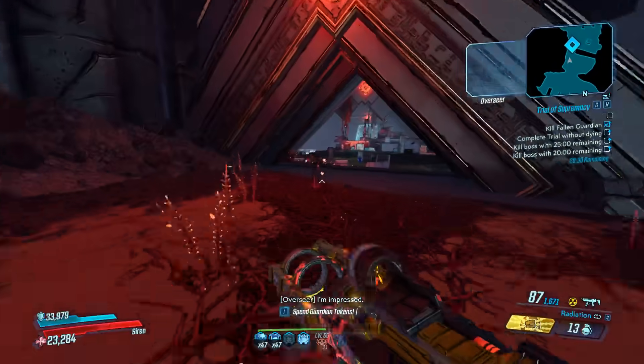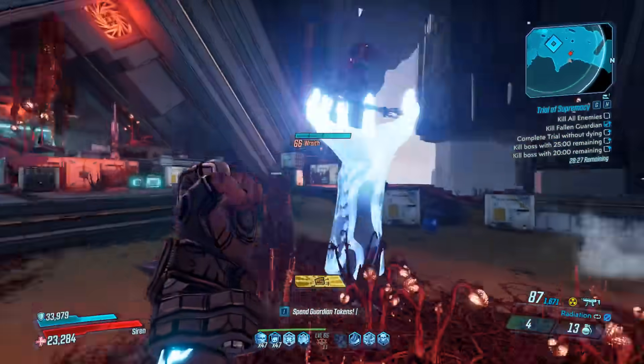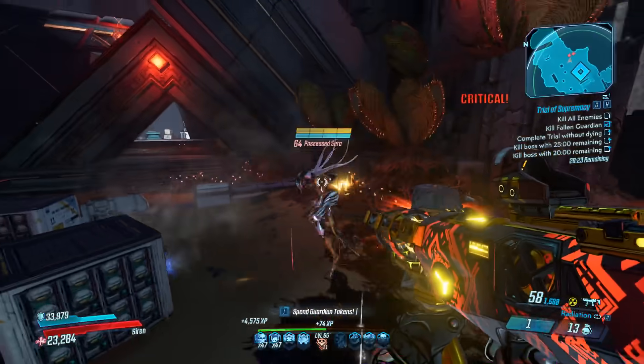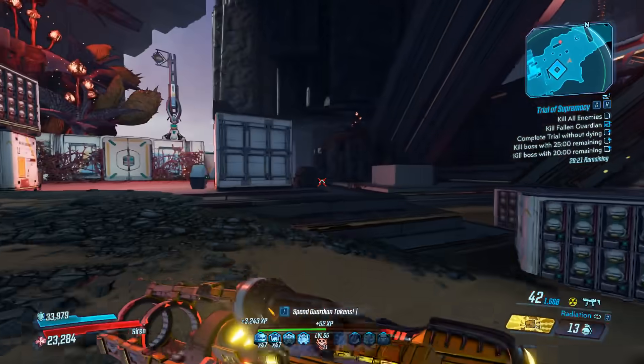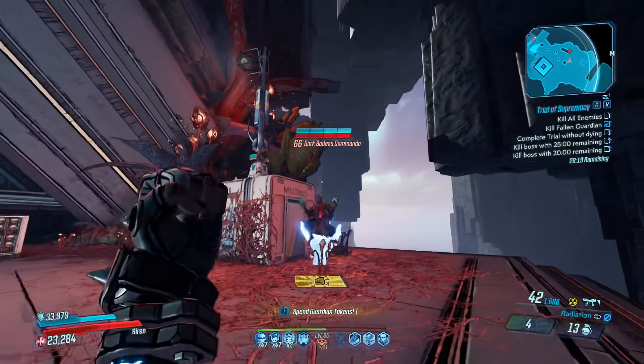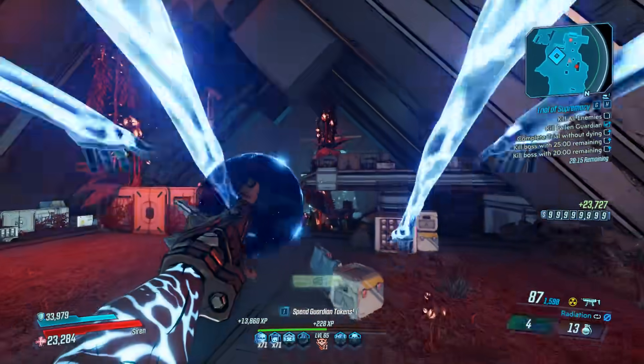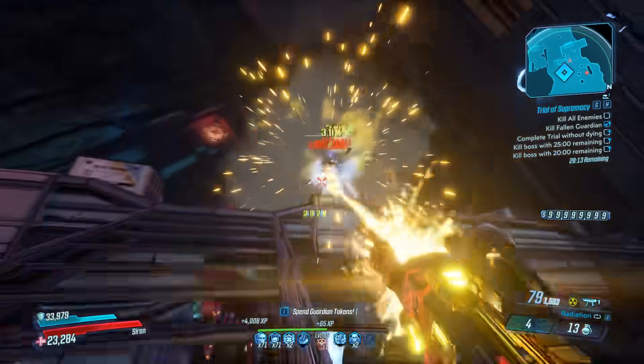We're on the third room already and we're only 90 seconds in. The spawns are all relatively static as well. So if you're wanting to farm class mods and artifacts, this is where to come. They're finally worth it now — Proving Grounds — after 19 months. I've been waiting for that.